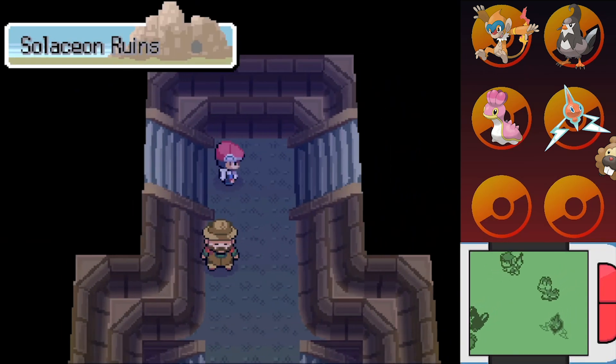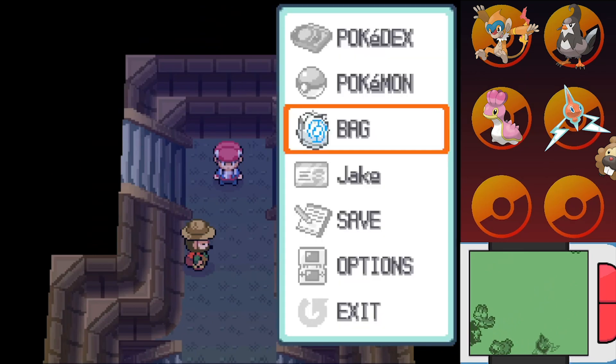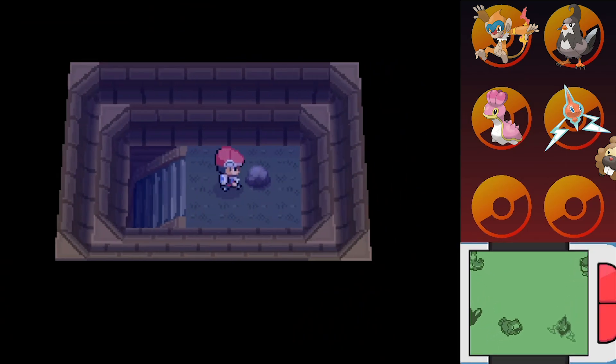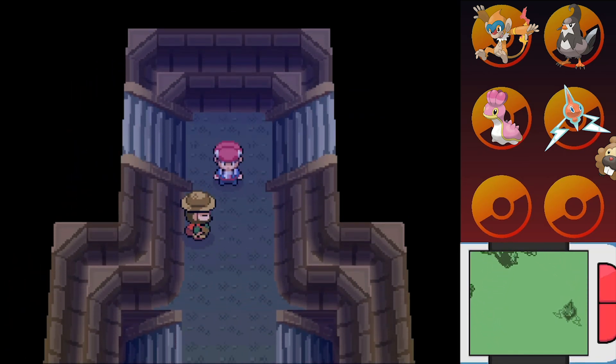So this is the right path and — looky there — there's someone else in here exploring the ruins. We're gonna throw Autumn up front, because I think Autumn will have a better time if this guy wants to battle. Coming up here — okay, so nothing on that stone. So again, you can just go right through this little maze.